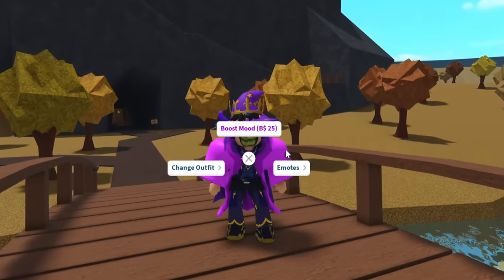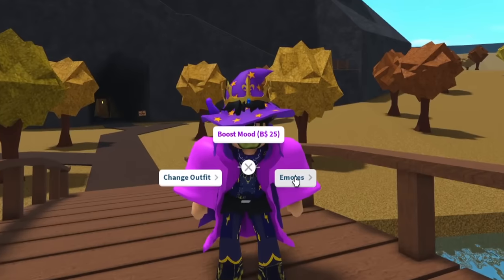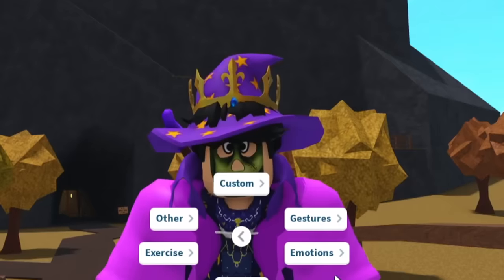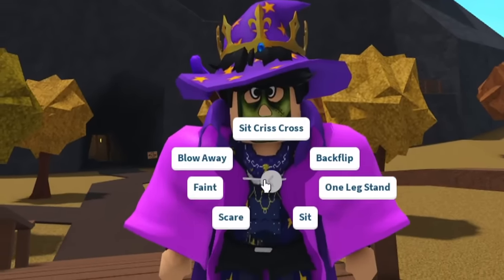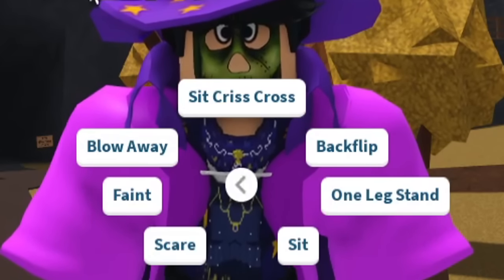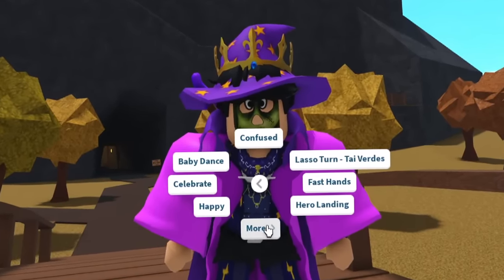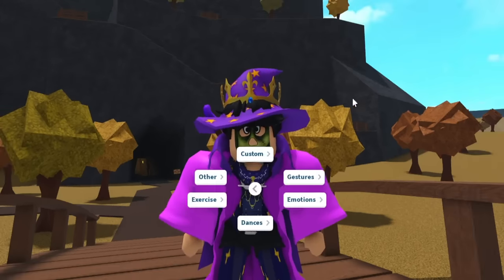Number nine: the emotes now have their own subcategories. I discovered this accidentally when trying to dance at the festival. If you click emotes now, you have categories: gestures, emotions, dances, exercise, and 'other' — which I believe are animations exclusive to this game. The custom ones are the ones you saved to your locker or dresser. I really like how they separated these things in case you need something more specific.